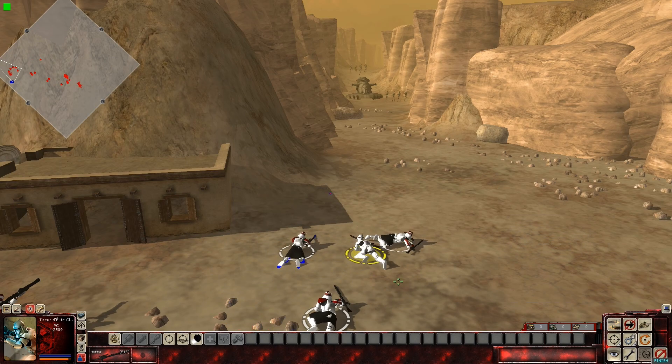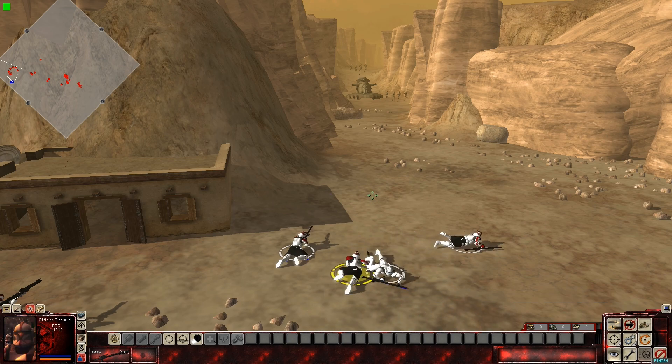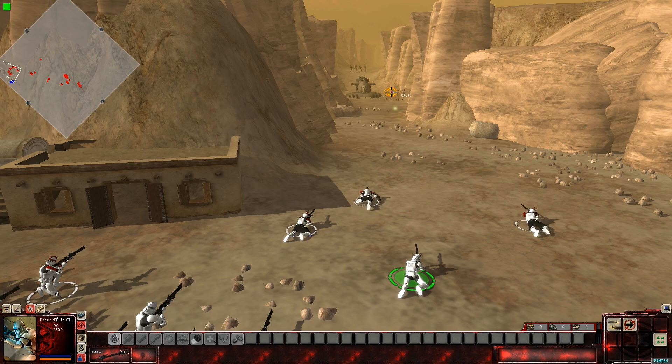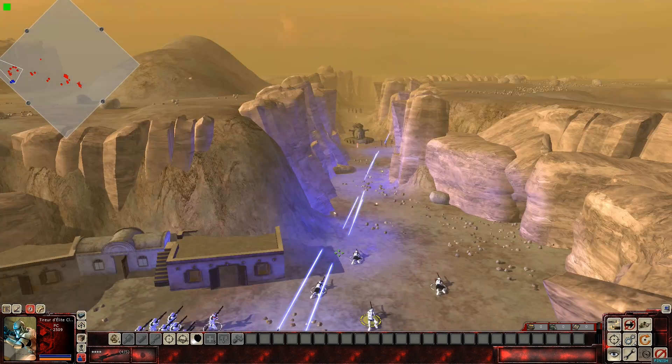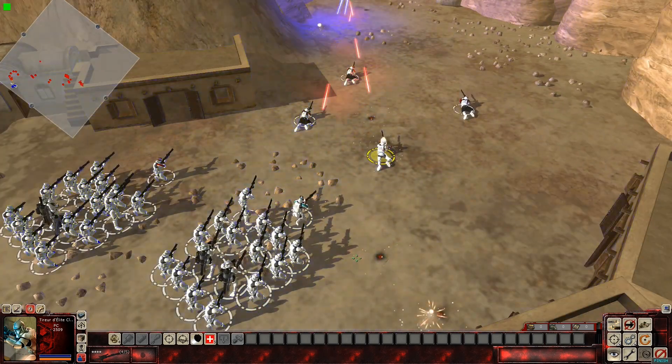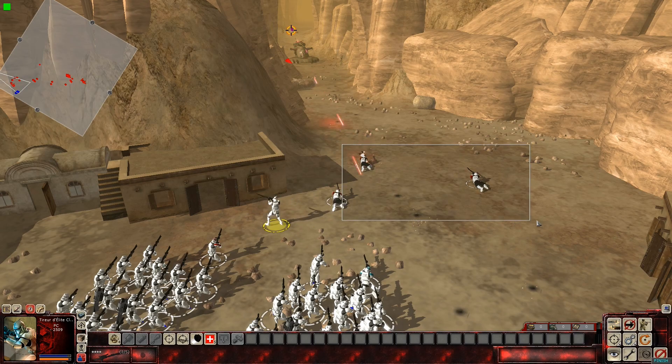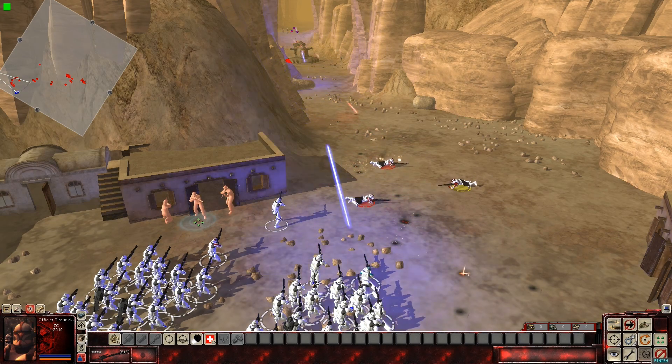I'm going to go ahead and put these guys on return fire mode. I'm going to put them on crawl — sort of the same thing we did last time. Alright. Here we go. And what was nice is we had Rico to back us up. Alright, Rookie, get out of there — you're snipers, I want you to stay alive.